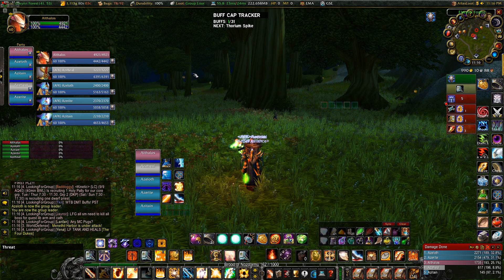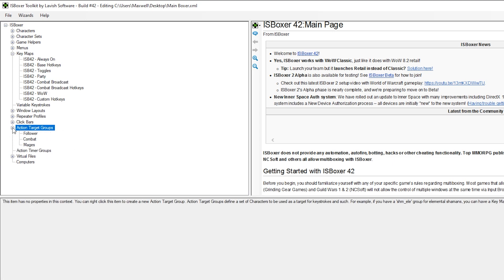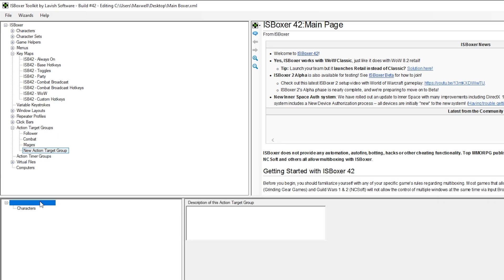First things first, you have to build something new inside of IS Boxer called action target groups. In the top left in IS Boxer, click on action target groups, drop down on this, right-click and select new action target group. You can rename it to whatever you want — I'm going to call it 'warlock' for now because I've already got the mages pre-built for myself. You would name this 'mages' if you're going to round-robin sheep or any other move.